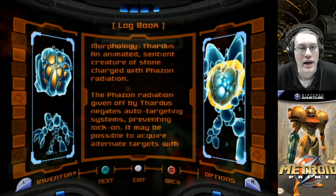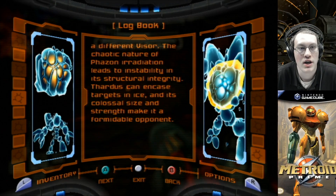Thardis: an animated, sentient creature of stone charged with Phazon radiation. Phazon radiation given off by Thardis negates auto-targeting systems. It may be possible to acquire alternate targets with a different visor. The chaotic nature of Phazon radiation leads to instability in its structural integrity. Thardis can encase targets in ice, and its colossal size and strength make it a formidable opponent.